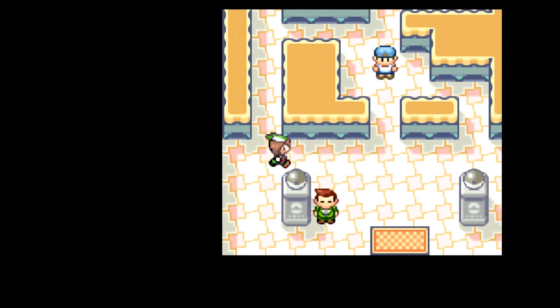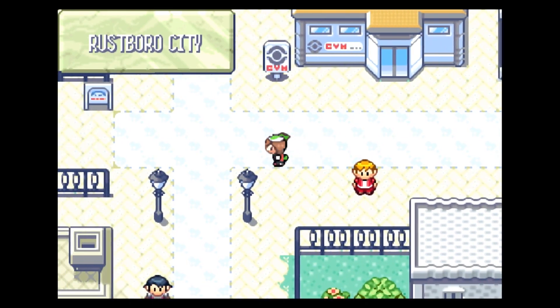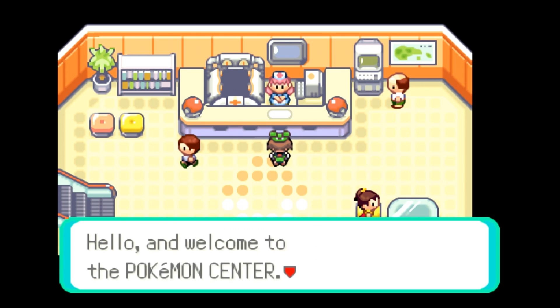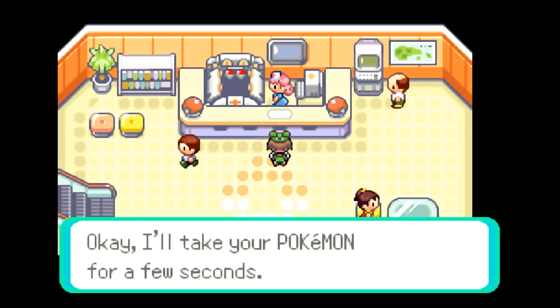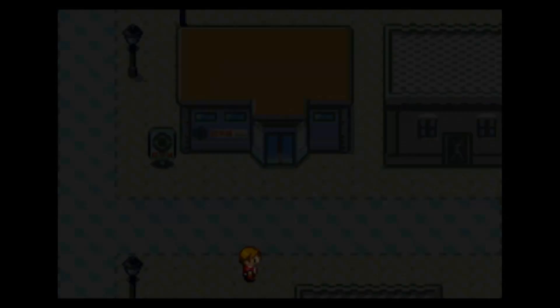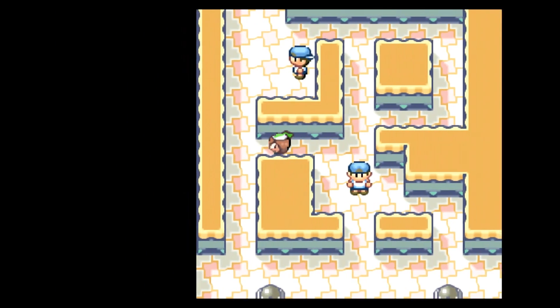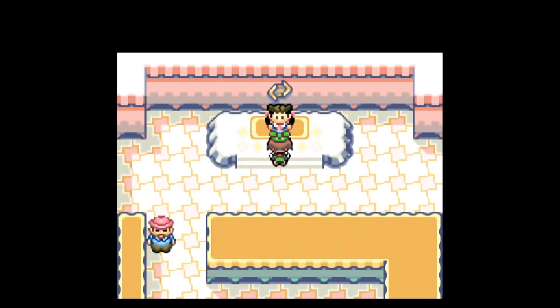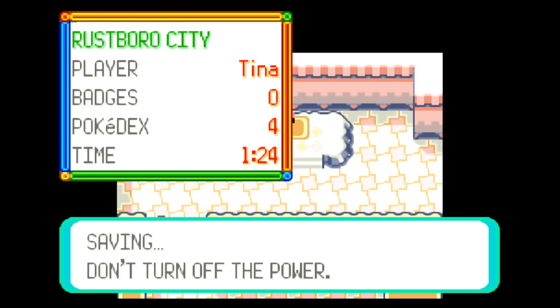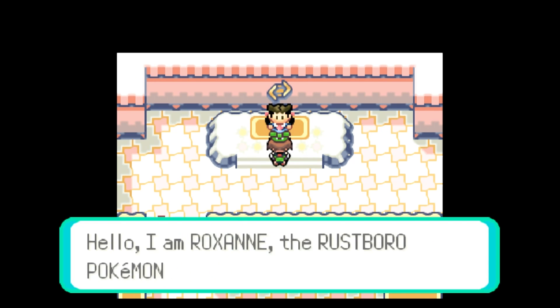We need to go back and heal, and then we'll give the gym leader a shot, but I'm not entirely confident we're going to be able to beat her. This reminds me of Pokemon Yellow, just because this is a rock gym as the first gym, and in the first generation it's also a rock gym. In Pokemon Yellow, obviously your starter is Pikachu, and I remember that gym being insanely difficult just because your Pikachu is your strongest Pokemon, but electricity doesn't work against rock Pokemon. I remember having to grind weaker Pokemon in order to beat it, and it just being annoying. Anyway, we'll save our progress up to this point, and let's see if we can beat the first gym leader, although I'm not confident.